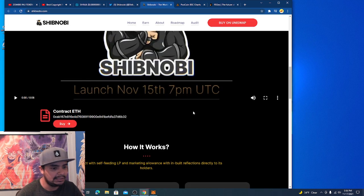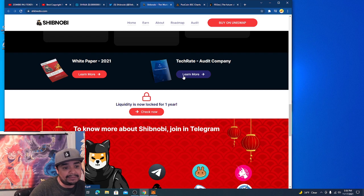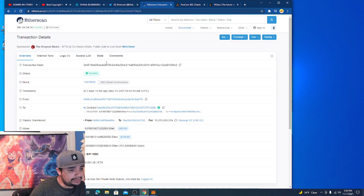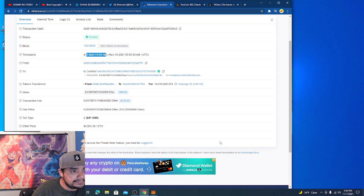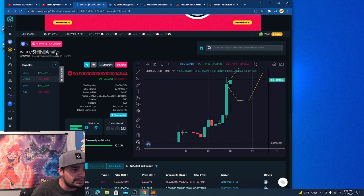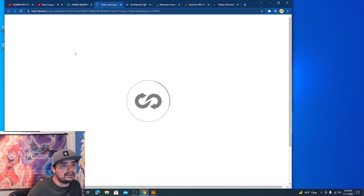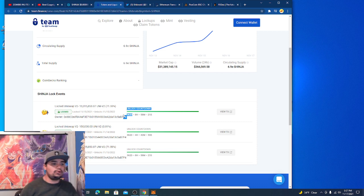Right now we're stuck with Ethereum, but that's fine — it's more secure anyway. They do have a TechRate audit, which is really good; it means they're going in the right direction and not hiding anything. They have liquidity locked for a whole year — you can check it on Etherscan. It happened two days and 15 hours ago. Looking at the charts, they locked 71-72% of liquidity for a whole year.